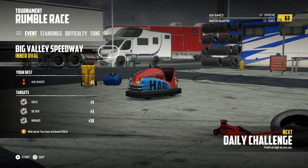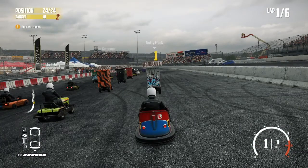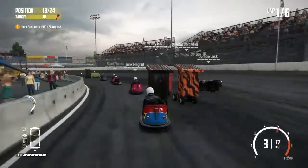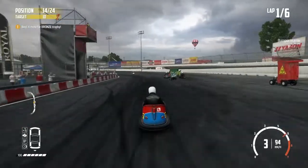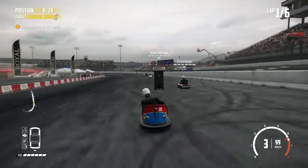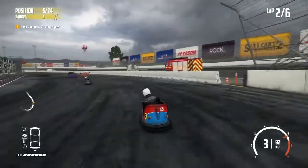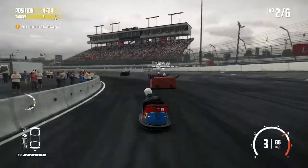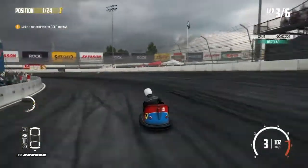The fourth and final daily challenge today is at the Big Valley Speedway — an oval race and we're in a bumper car. It's a six lap race; this has got to be a good chance for us to get another gold trophy. Some of the other vehicles in this race are probably faster than this, but the bumper car has got reasonable pace and pretty good handling. So if we can get past these two sofas — that's us off into first.